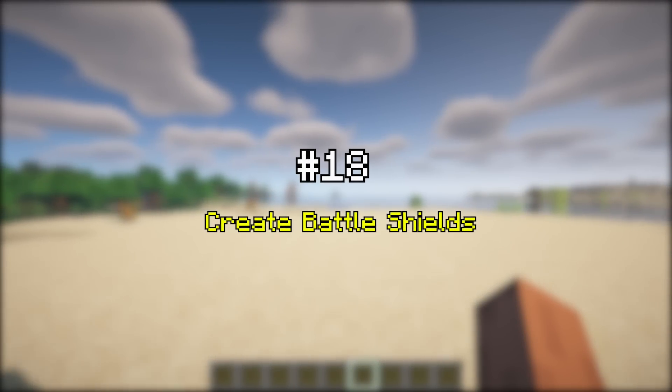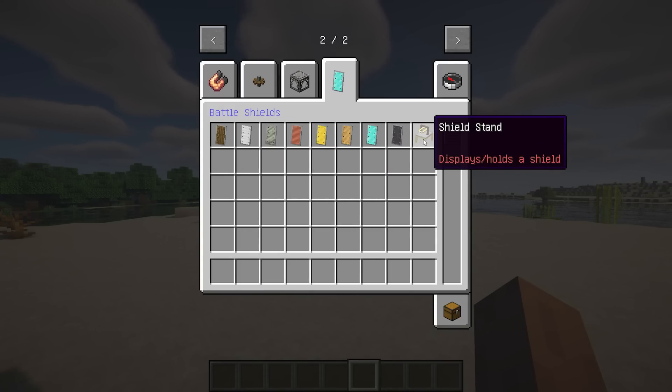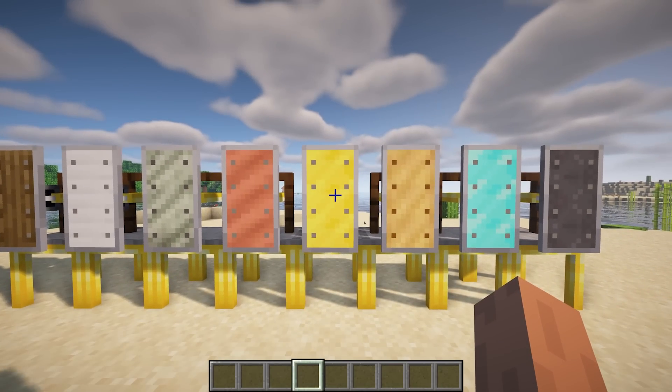Create Battle Shields adds iron, copper, zinc, gold, brass, diamond, and netherite shields to match the available armor sets from the Create Stuff and Additions mod. Shields reflect a configurable percentage of damage based on their material.